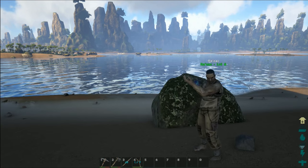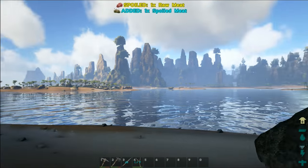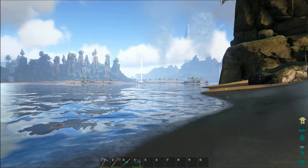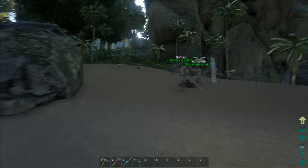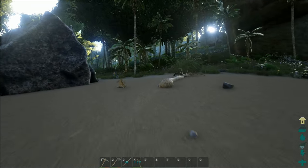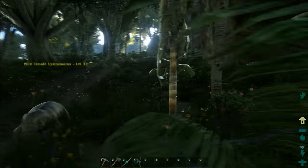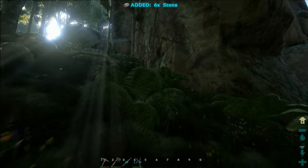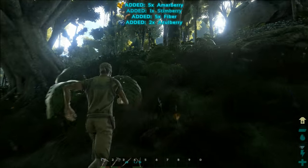I already made a campfire so I'll go ahead and put it down. We can use that one later — once you place a campfire you can't move it. It's good to have campfires all over where you go. I'll head a little bit into the jungle, not too far. Jungles are always dangerous because you cannot see very far, so if a dangerous dinosaur comes up, you're in trouble.